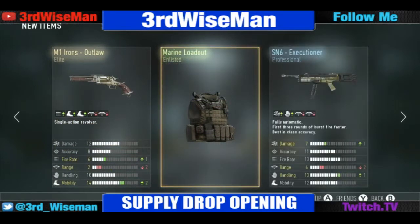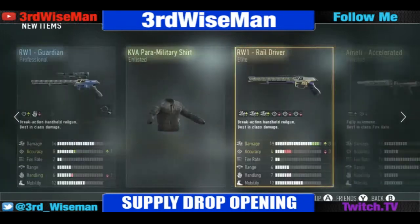The M1 Irons Outlaw and a marine loadout. I didn't get the Speakeasy, the Insanity, or the Inferno. I already have the Obsidian Steed — that was the first supply drop I ever opened. I just want the Speakeasy and can't get it. I'd be happy with the Insanity, but whatever.